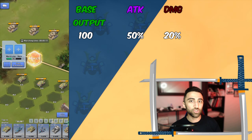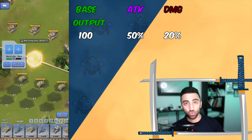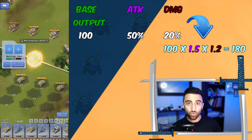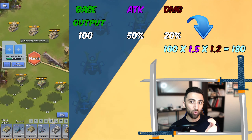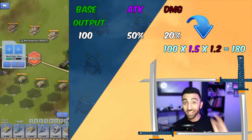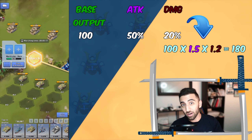Now what if we also have a 20% DMG increase? That 20 becomes a 1.2 multiplier, so that's 100 times 1.5 times 1.2, equating to 180 output. Notice how we didn't just add that 20 to 50 and take 70 out of 100 — because that would mean attack and damage are essentially the same multiplier, which they're not.